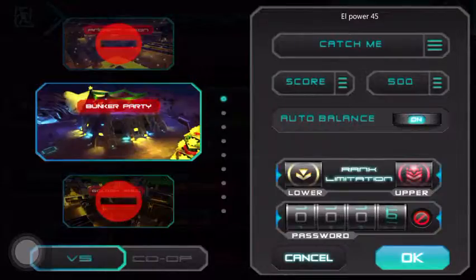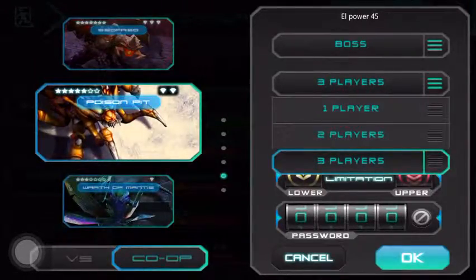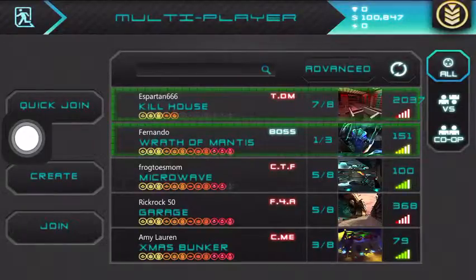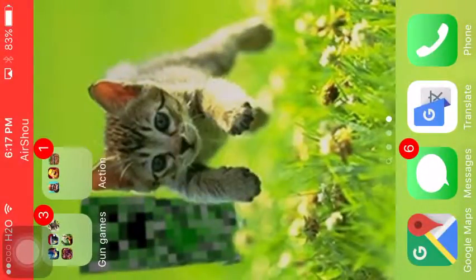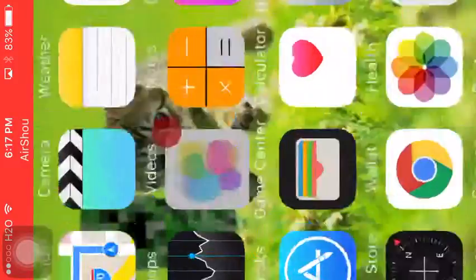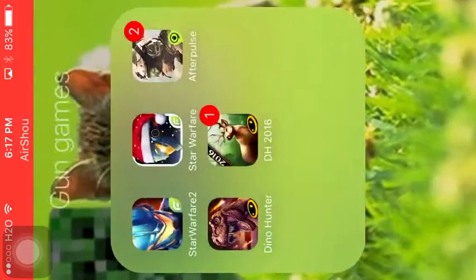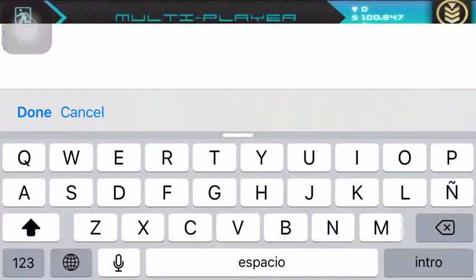There's also co-op mode where you can do one versus boss, choosing how many players total. When you're done setting up the world it will appear on the bottom screen. Your friend should know your Game Center name first — for example, mine is L Power 45 — so tell your friend that name.